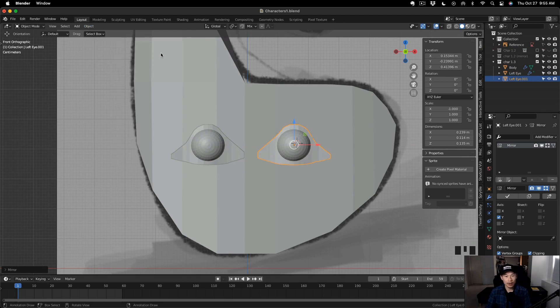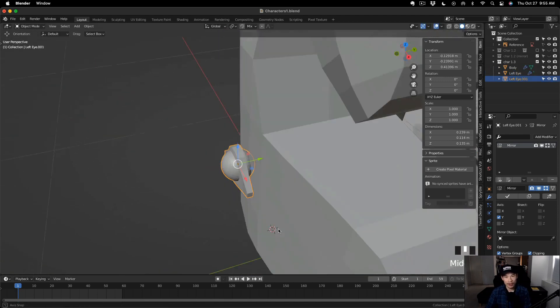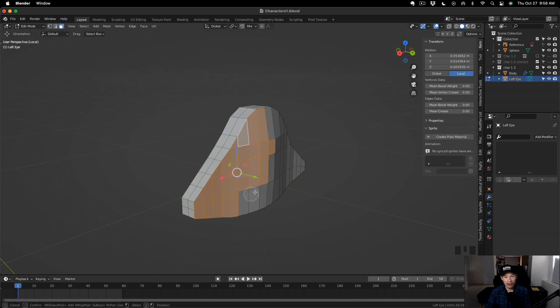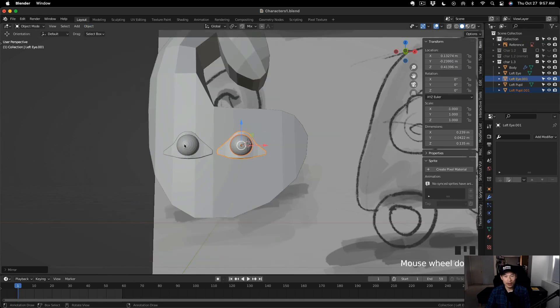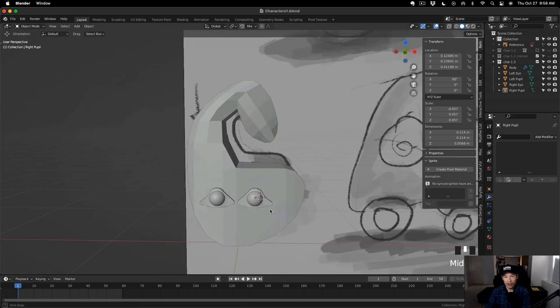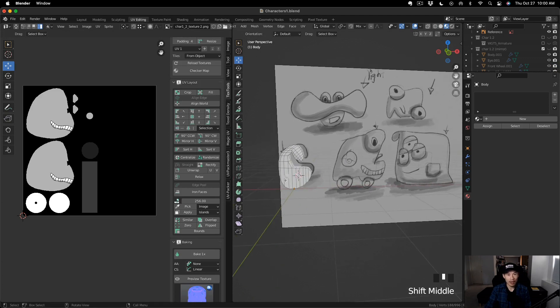I went to Object > Mirror on X global because the eyes should be symmetric. I still saw the back part of the UV sphere, so I had to undo the left eye from the UV sphere, apply the mirror on the left eye first, then select those back faces and delete them. I renamed the UV sphere to left pupil, moved it to the Character 1.3 folder, duplicated it, mirrored on X global, and aligned it to the body mesh. I renamed everything right eye and right pupil so we don't get confused between separate objects — it's always good to be organized when you have multiple objects in Blender.